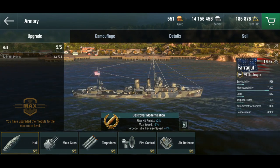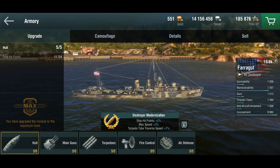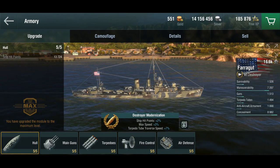The Farragut was a relatively busy destroyer in the Second World War. She was in Pearl Harbor when the Japanese bombed it, and was involved in most Pacific campaigns until the end of the war. She was in the Coral Sea, the Battle of the Philippines, the island hopping campaigns, escort duty, and even showed up in Australia — a really, really busy little ship.